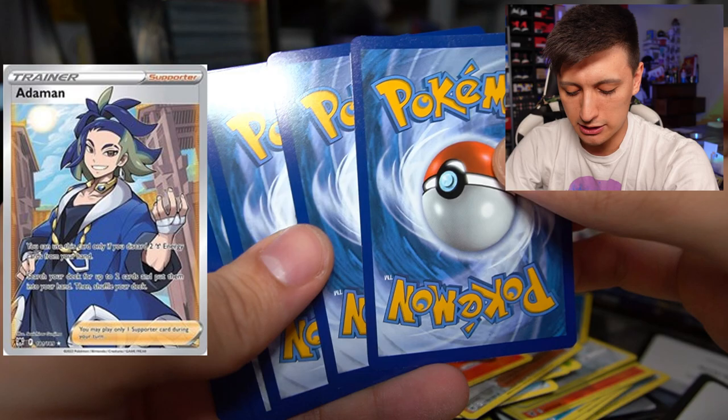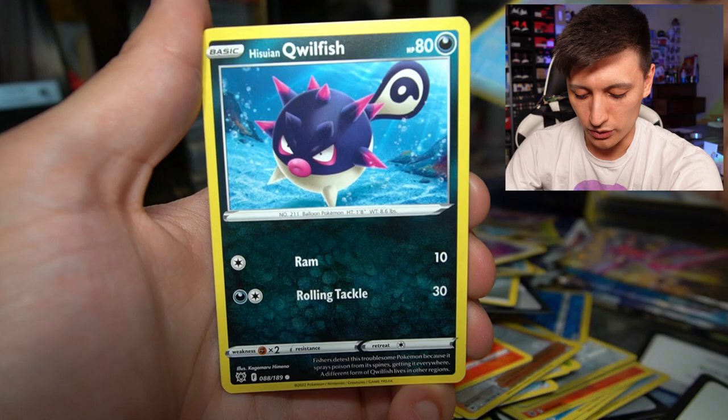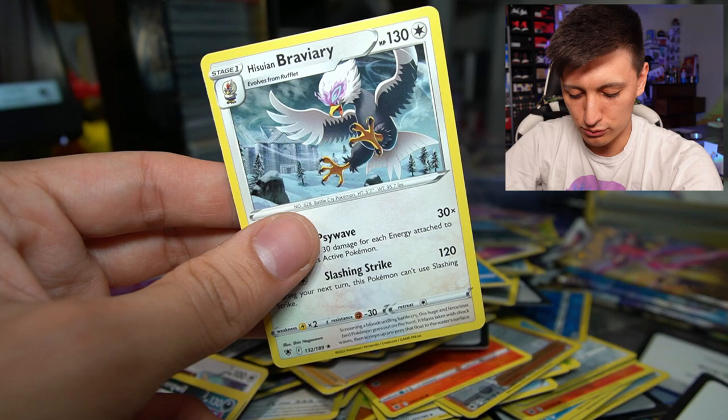Next pack — Kamado, Noctowl, Hisuian Basculin, Glamow, Pachirisu, Swinub, Hisuian Qwilfish, Piloswine — we got Swinub earlier so we have the line. Can we get a Mamoswine? Nope — Hisuian Braviary right there. I'll show you guys my desk at the end of the video — it looks like an arts and crafts project. There are pack wrappers everywhere all over the floor.